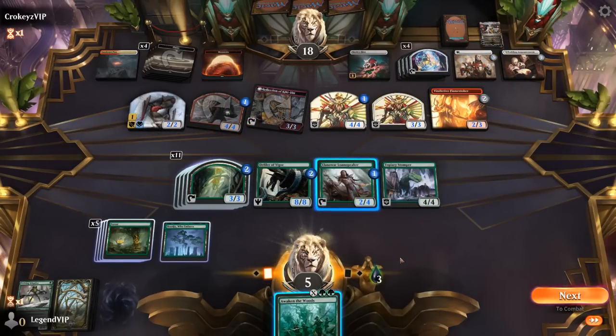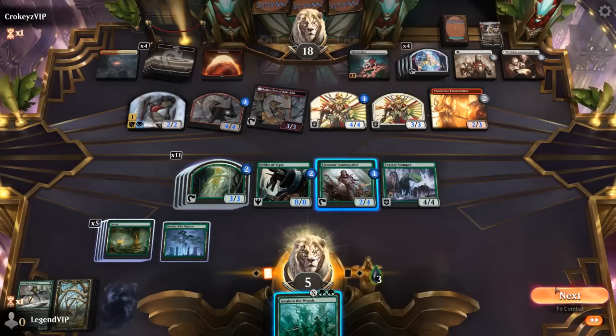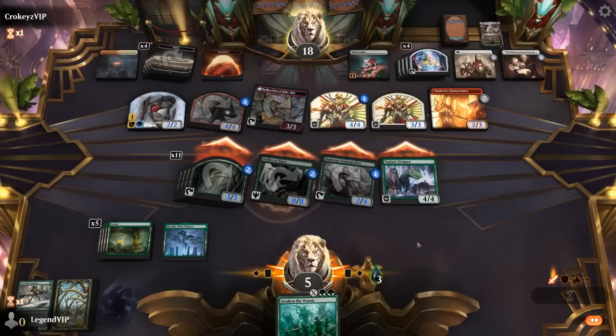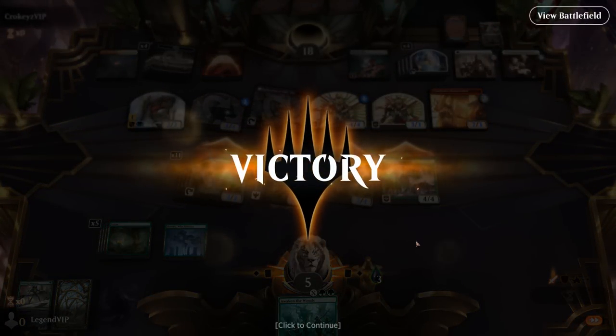Okay, another Awaken — does that trigger Defiler? I don't think it does. So yeah, just attack with everyone and see what happens. All right, awesome — close one against a red-white deck, but Awaken the Woods going wider than the tokens deck.